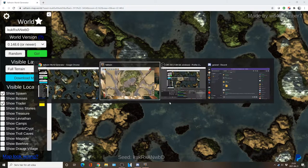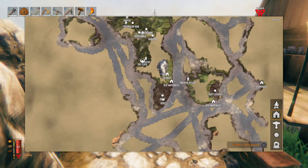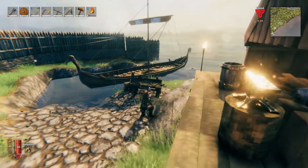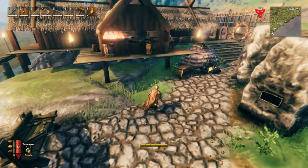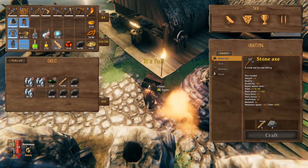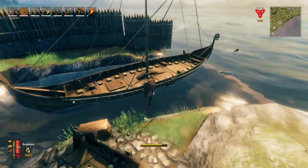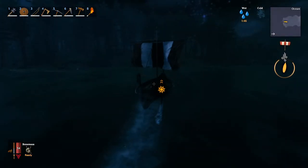So it means I simply need to sail down and go over here and I should find him — down on this side, and it should be around here. So that's what I will do. I'll gather some food, I'll bring my portal stuff, and I'll meet you when I get closer.